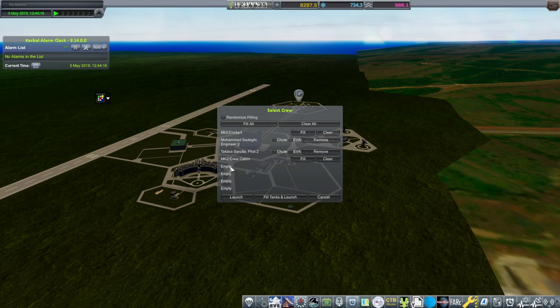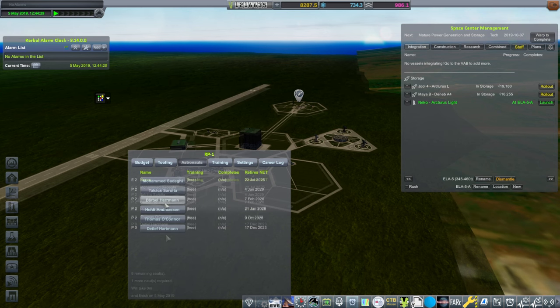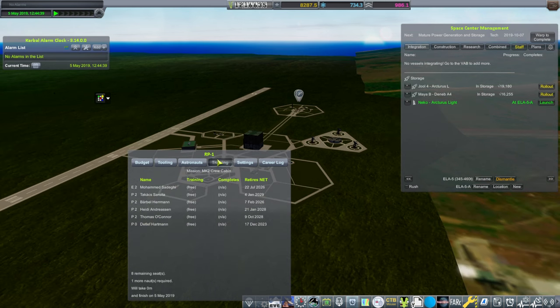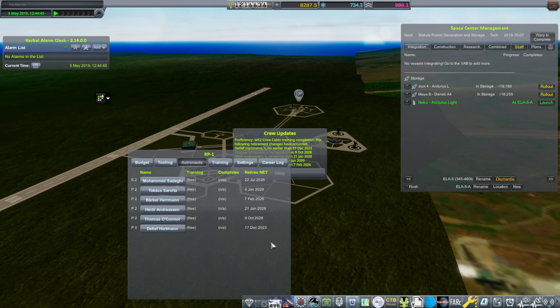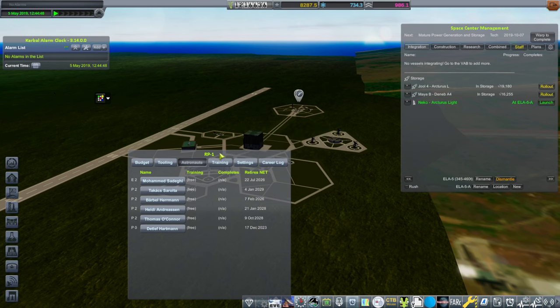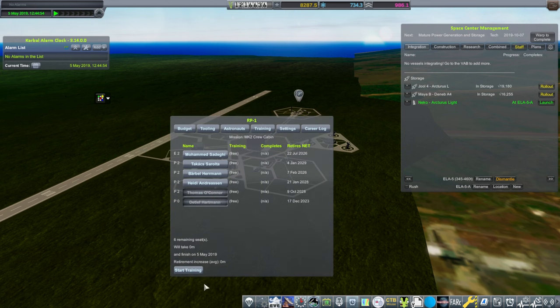It's not letting me put anybody in the crew cabin here. They're not trained for the crew cabin — they have to be trained separately for it. They have to have the proficiency, but I think it's still instantaneous. Let me just try and get them all ready for it. Yeah, it's still instantaneous here for the Mark II parts. In a more recent update for RP-1, that might have changed.